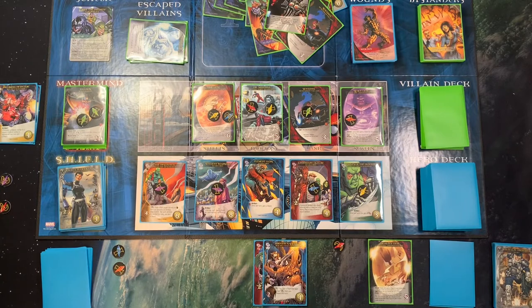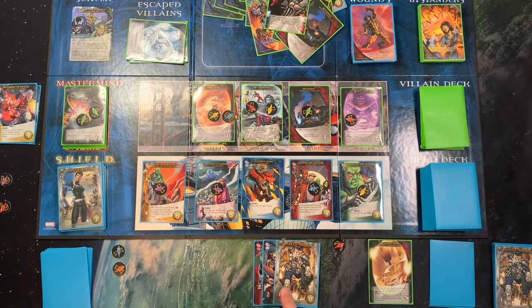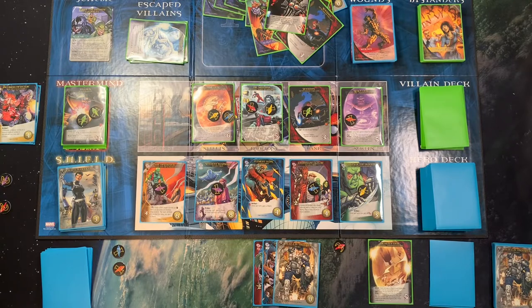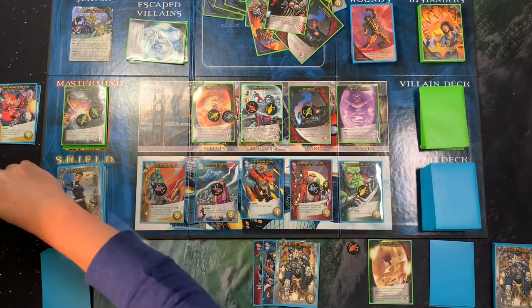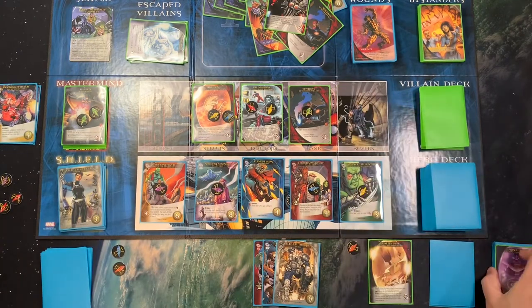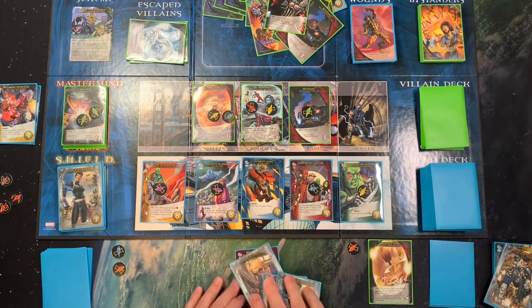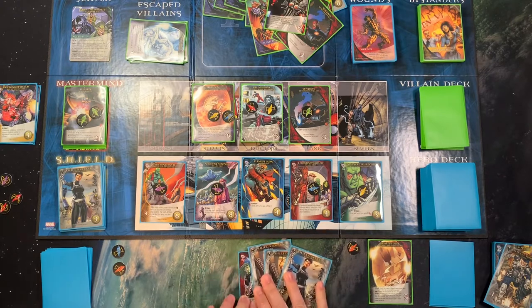I actually want the Infinity Gem up, and then I have three attack — I could get all the way up to six. So I think we will go ahead and take this gem — it goes into my discard pile and I'm done with those guys. Now I have two, three, four, six recruit.